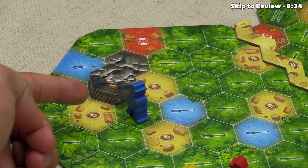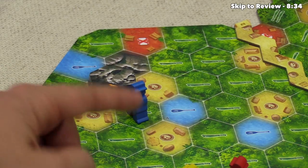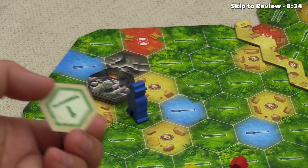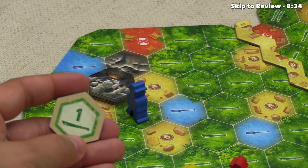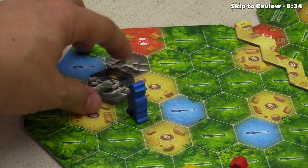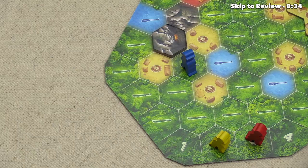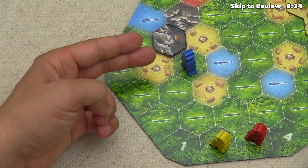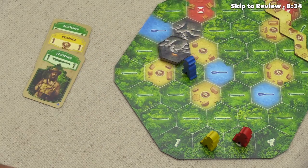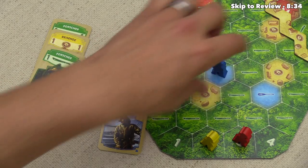Scattered throughout the map there are several cave locations. Each one starts the game with four randomly shuffled bonus tiles, and as soon as you move an explorer onto a location adjacent to a cave, you get to take the top tile, flip it up, show it to all the players, and keep it in front of you until you use it. This one can be discarded to gain a one-time-use machete, and this one will give you a one-time-use draw an extra card into your hand. These cave tiles are designated as an optional advanced variant, but I would recommend playing with them even on your first play.